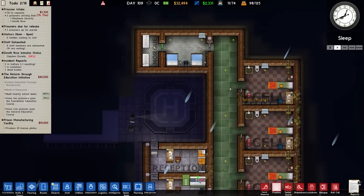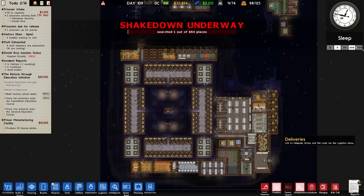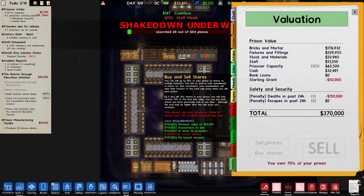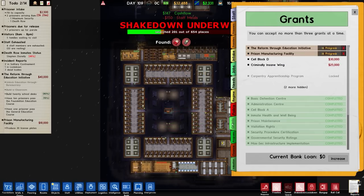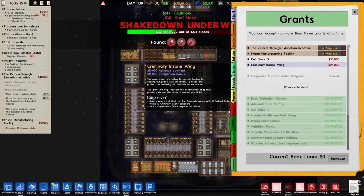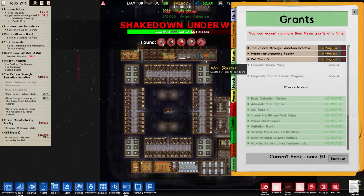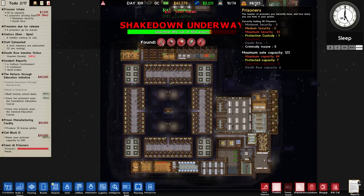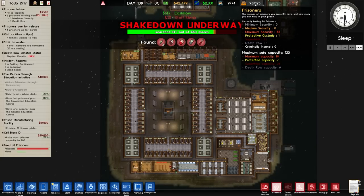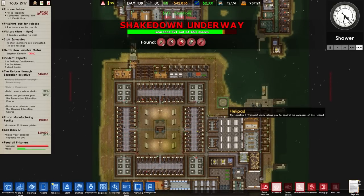While I was distracted we're going to do a shakedown since we haven't done one in quite some time. I was going to sell some shares and expand to the left, but once you've had a recent death you can't sell. Checking grants — we could pick up 'sell block D', which raises prisoner capacity to 200. We're currently at 125, with seven protective custody, 28 supermax, and six death row.